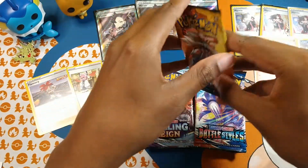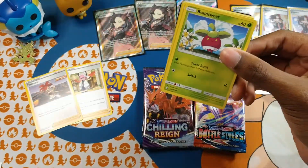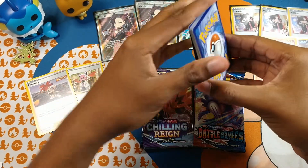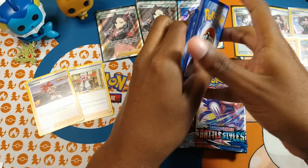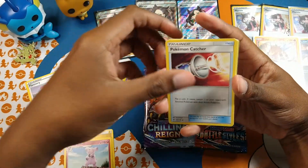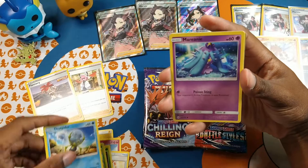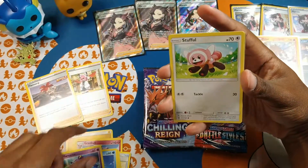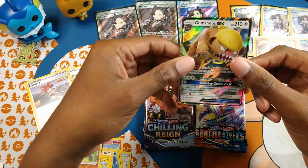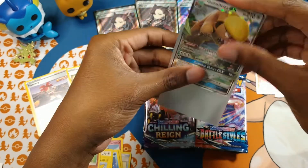Let's go with Sun and Moon again. We got Pokemon Catcher, Granbull, Metapod, Bounsweet, Dupider, Marini, Stufful, Togedemaru, Passimian, and another Gumshoos GX — nice! The reason I say another one is because I pulled one before, but that's okay with me.